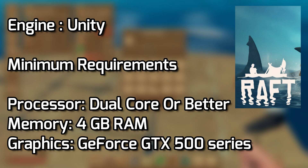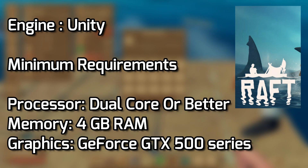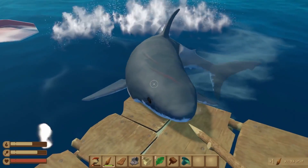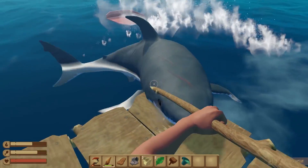Raft is a 2018 game running on the Unity engine and these are the minimum system requirements of the game. So let's see how much performance we will get after destroying its graphics.